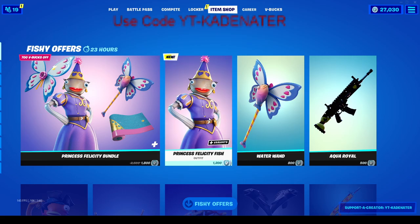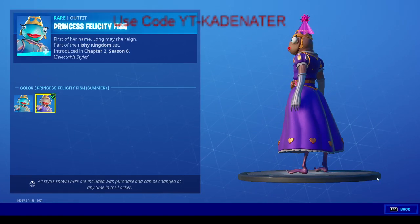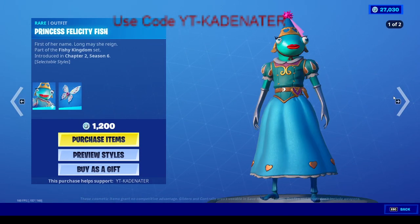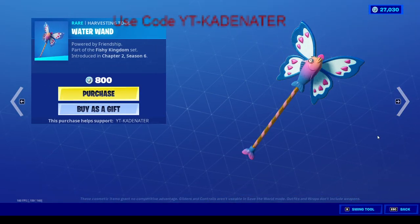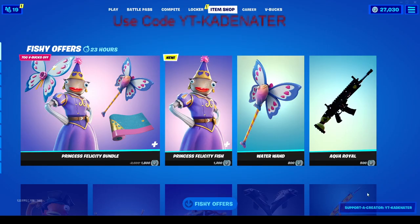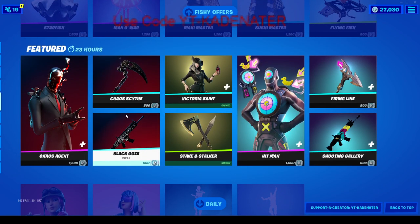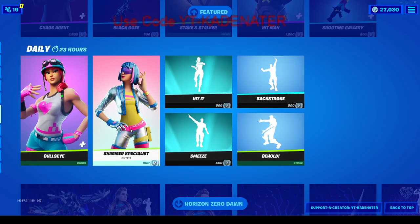Here is Princess Felicity Fish — two styles. I don't really like it too much, honestly. A water wand, aqua oil — nice. Oh, the regular fish stick came back, all the fish sticks are back. Okay, all the ocean skins are back — whoa, this has to be gotten shot.